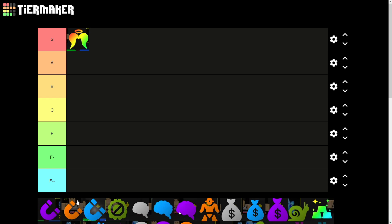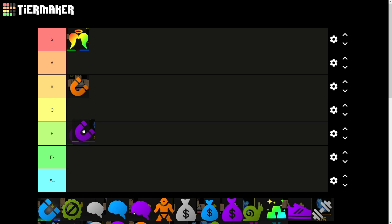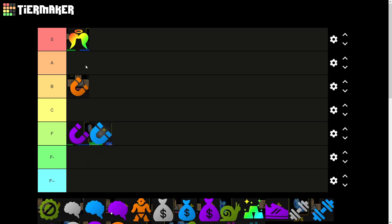Next up, we have the Collector passives. They're okay, but the only purpose of these is for getting more stuff in time trials. For that reason, the best one is going in B tier, but the rest are actually going in F tier — you might as well just equip a really weak unit with this passive. There's honestly no point in having the lower ones.